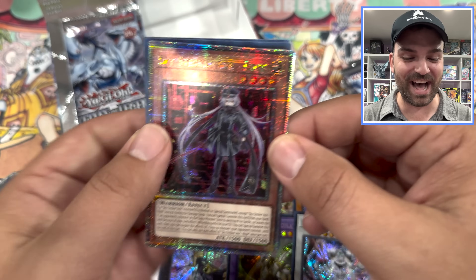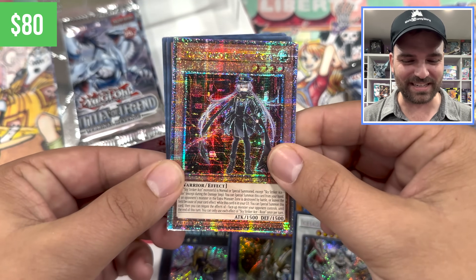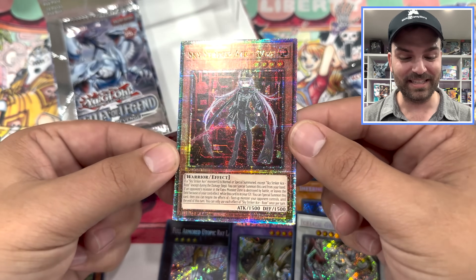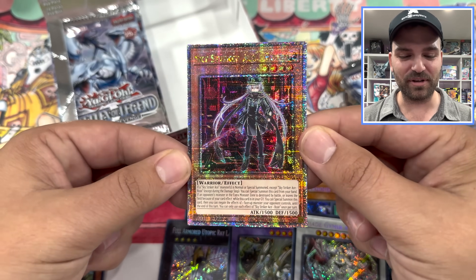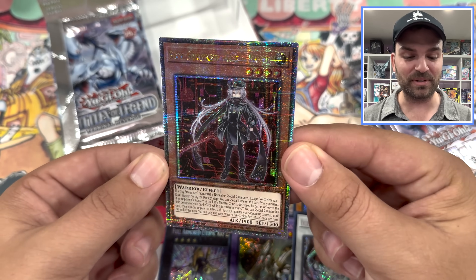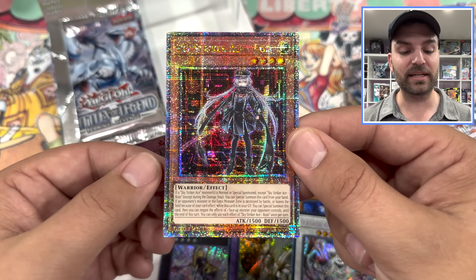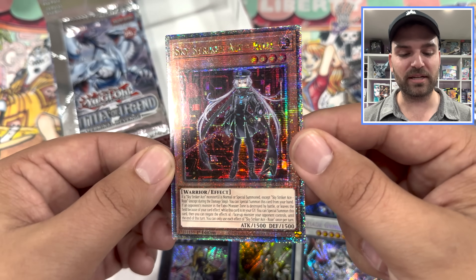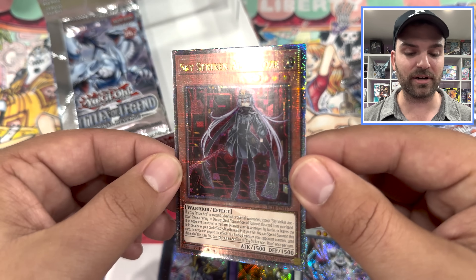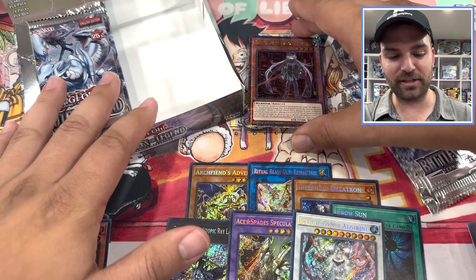Sky Striker Rose! Let's go! What a first box! Holy freaking guacamole, man. This is probably top three or four cards I wanted from the set. I love when Konami takes an epic archetype, remakes it, gives it some nice fun art and gives it high rarities. This is Sky Striker Ace Rose alternative art. What a pull as a QCR!